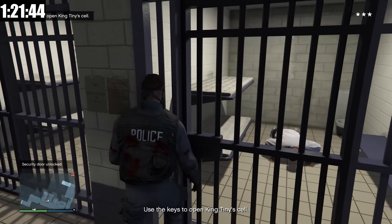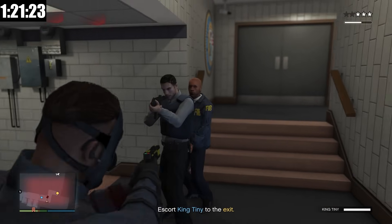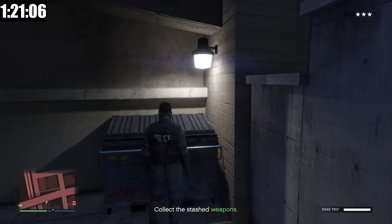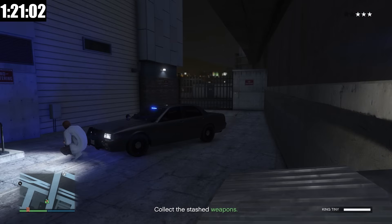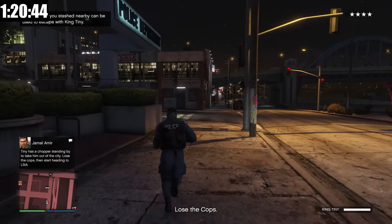Our boy King Tiny is just ripping some pushups right now. We now have to escort King Tiny out of here. There are FBI agents coming around the corner — this is a horrible situation. Somehow we are still alive. Now that we're out, we could get the weapons from underneath the garbage can here and bring King Tiny over to the getaway vehicle. Cops are going to be flying here, we just got to run as fast as possible. Hopefully King Tiny is right on our tail.